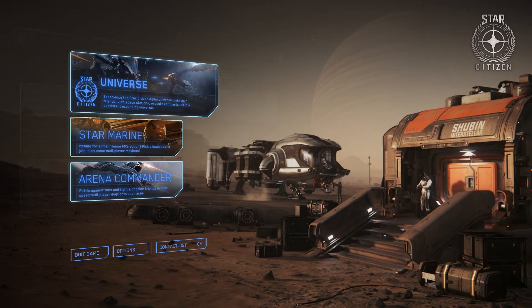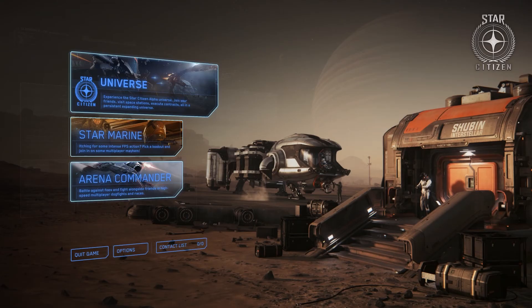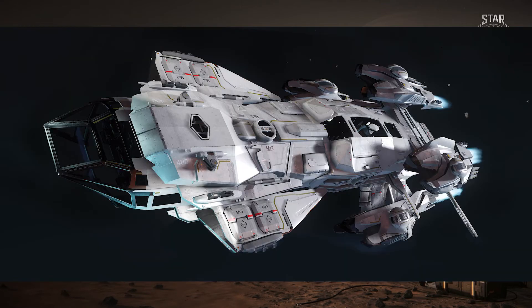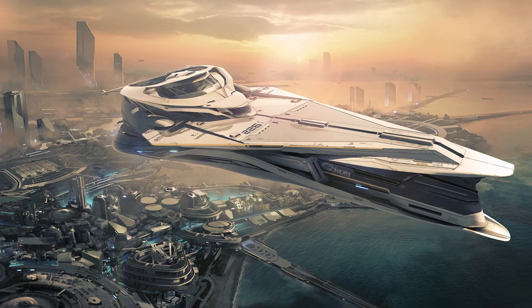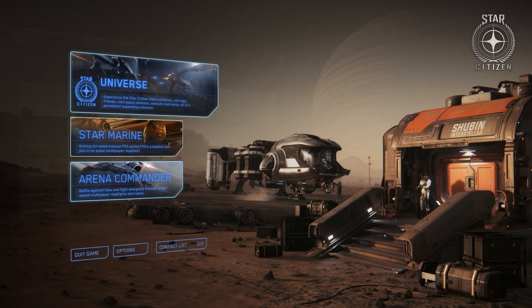Another transport section is passenger. You'll have passenger vessels like the Genesis, or VIP transport which you can do in the Constellation Phoenix, the 890 Jump, or the 600i Luxury — one being more luxurious than the other, and luxury being a factor in-game.